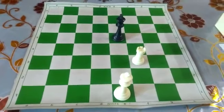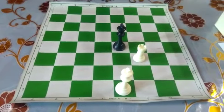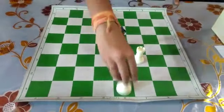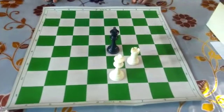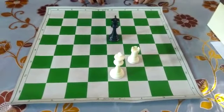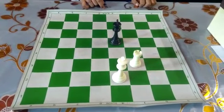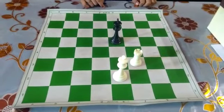Black will naturally play Ke4 to attack the rook. Now white plays Ke2 to save the rook. Black will then play Ke5, trying to keep the king near the center squares. So white will play Ke3.